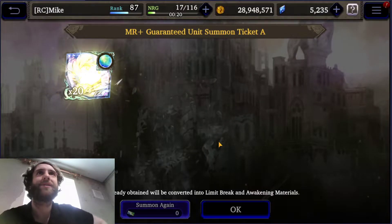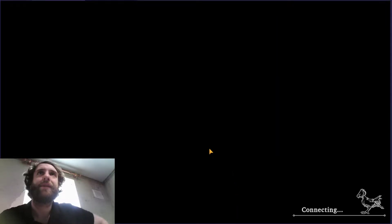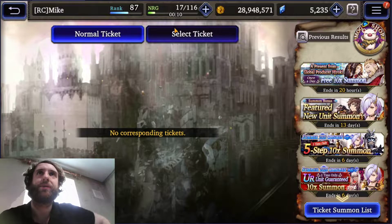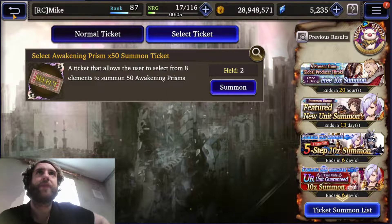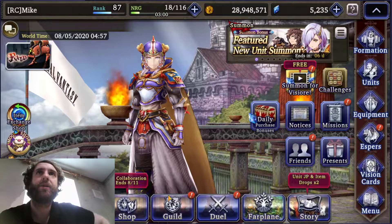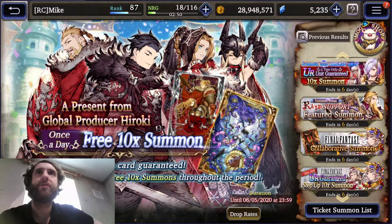Okay, so next stop. I don't think I have anything in the specified pools — the select ones. This is just our prisms for a rainy day, should we ever need them. And I believe the 300 Lapis pack goes into the rare summons — I think it should if everything else is similar.